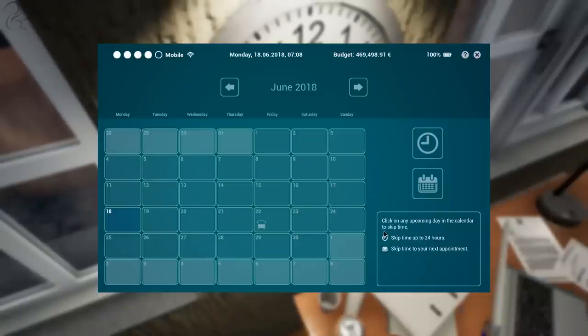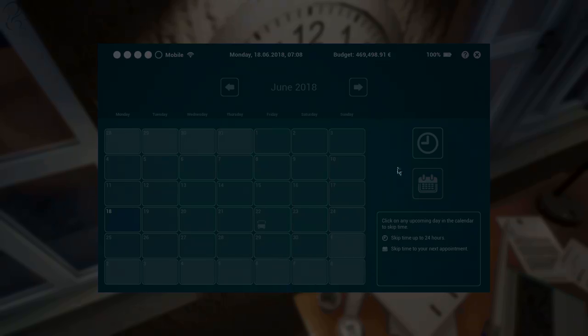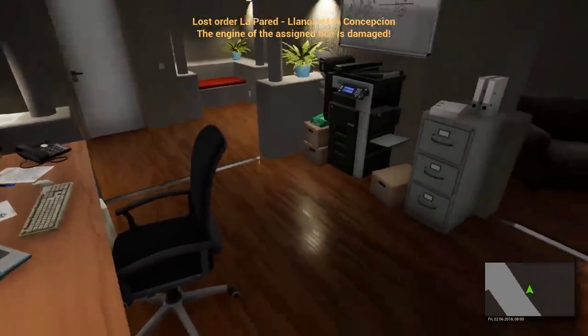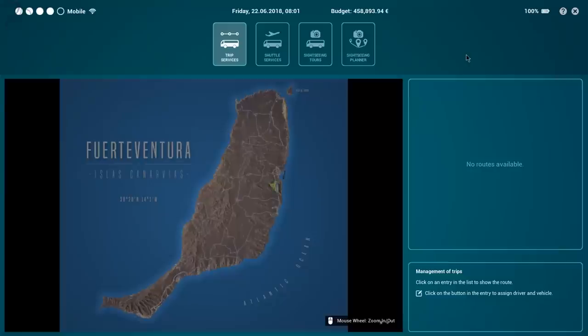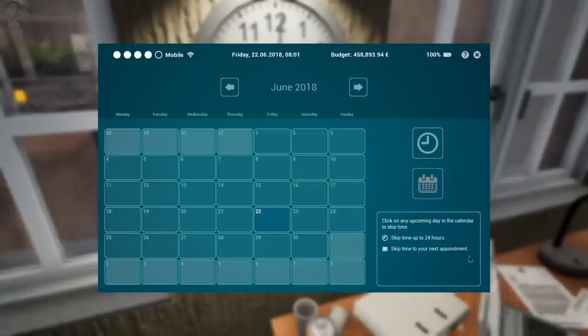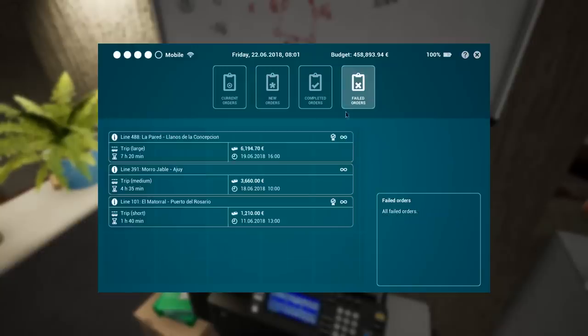We click skip time to next appointment. A bus driver notification comes up — a company needs our vehicle for an order. We say yes and swap buses. Then: lost order. The engine of the assigned bus is damaged, and Melike is ill. So yeah, that's what I mean about it not being simple. We've just lost a contract — current orders: none, failed orders: three.